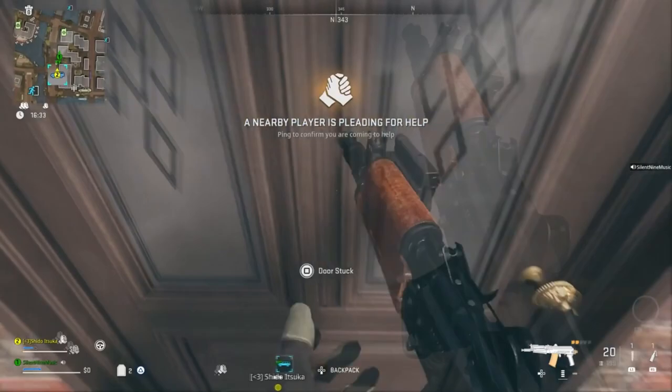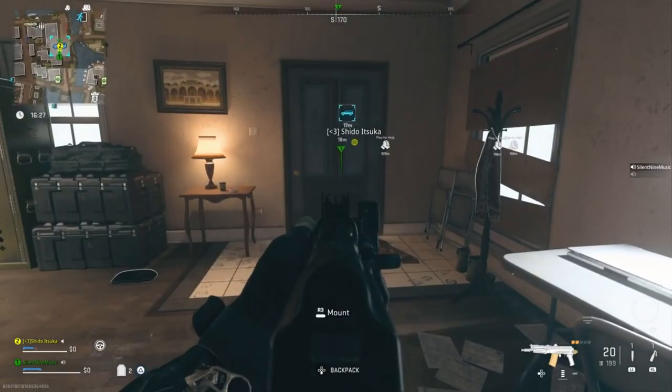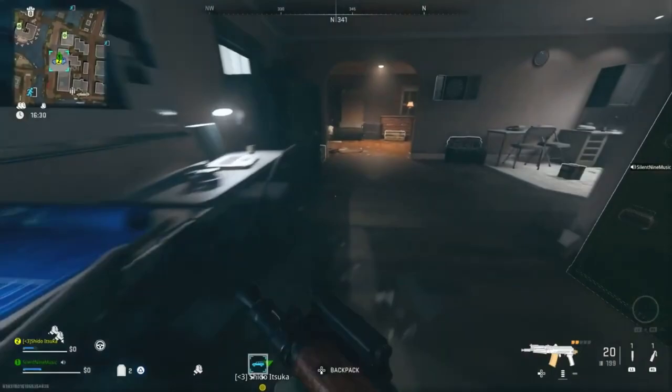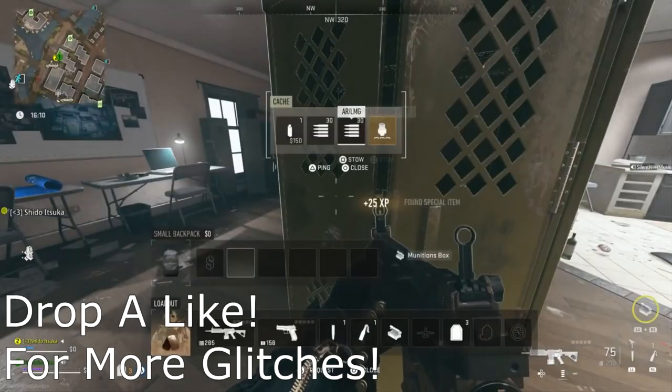If you do it right and your friend hits you with the vehicle from behind while you're running towards the door, you should breach right through. Now what might happen is it might just teleport you back outside of the door. If that happens, that's okay — just try again and you will eventually get it. But as you can see, I popped right through the door, and I can unlock it from the other side and literally get in without needing a key.